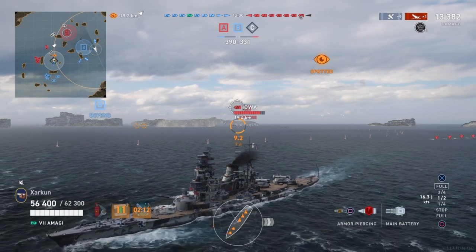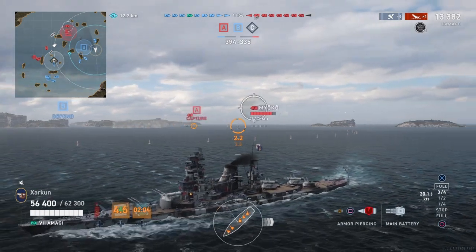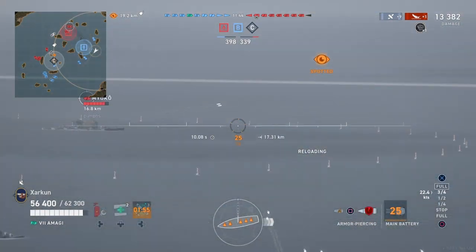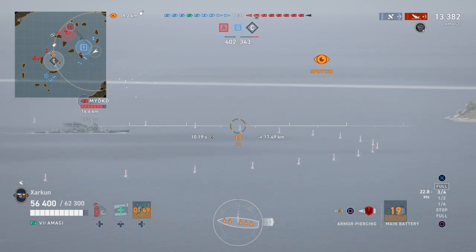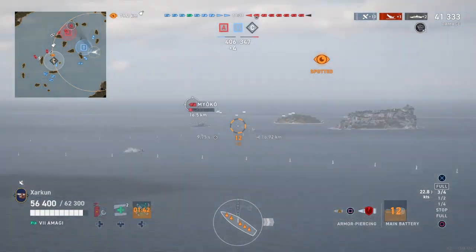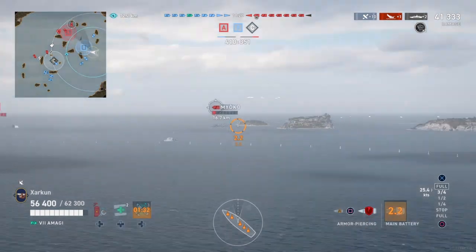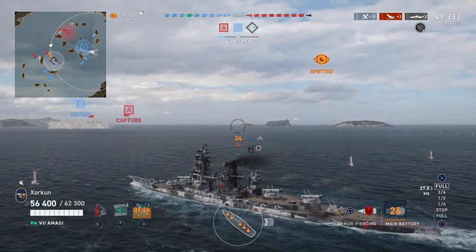Now if we just maintain silence on the guns, detectability falls back down to 12.2 — the Iowa and the Miyoko can't see us anymore. There is one enemy destroyer left in the game, but he was last spotted on the Charlie cap to the west, far too far away to reveal our position. Finally, we get the shot we were looking for on the Miyoko with two citadels, nearly taking him out, and we bring our damage total up to 41,000 from the relatively low 13k from the hit points we shaved off that Fletcher.